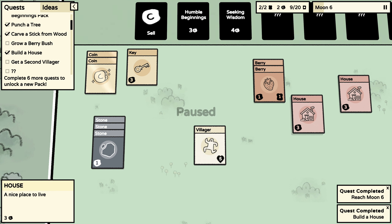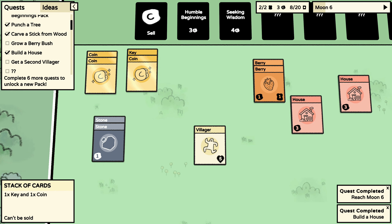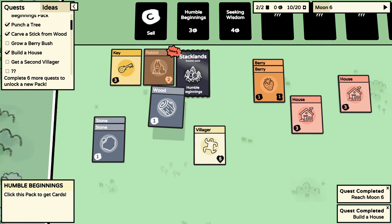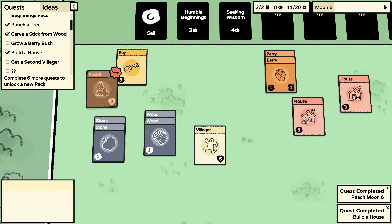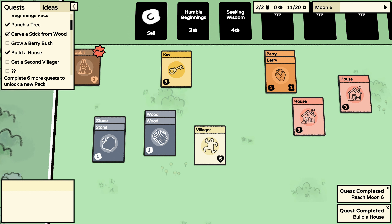I think I should sell one stone to get a coin — I need three coins to buy the humble beginnings pack. I got a rabbit, some wood, and more wood. New rabbit — fluffy poop machine! It hops around, what the heck!